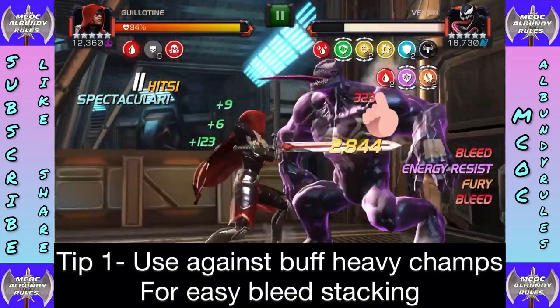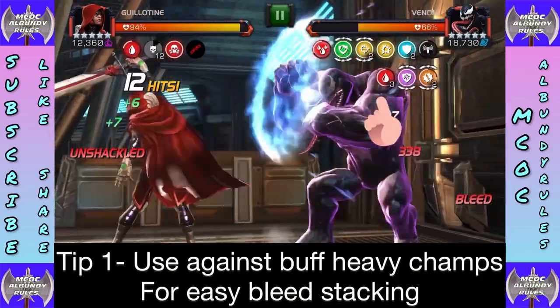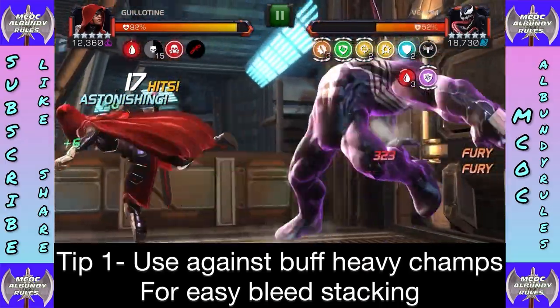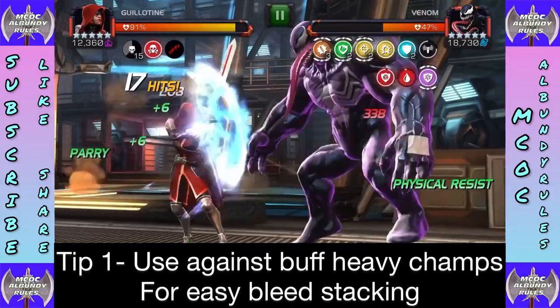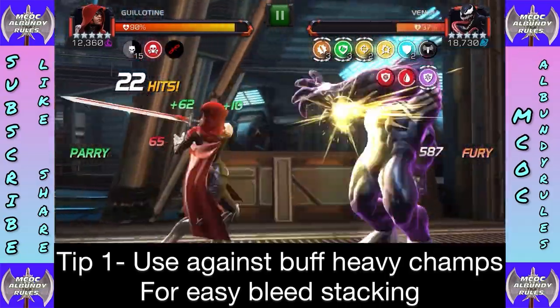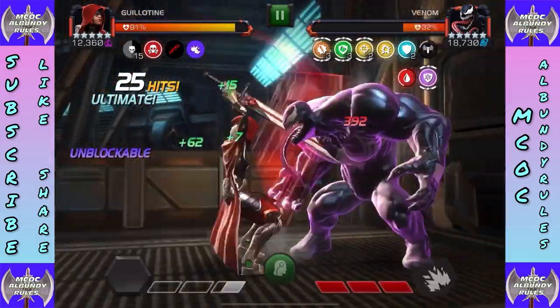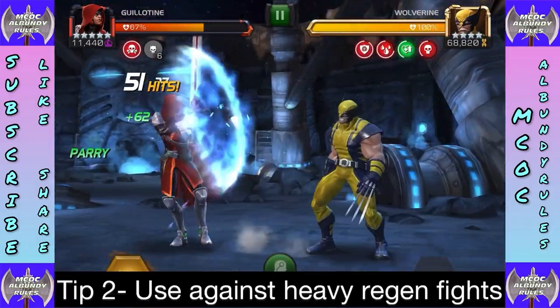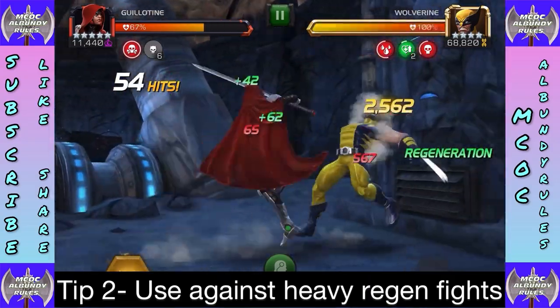Tip one: use her against buff-heavy champs for easy bleed stacking. Venom is a quick easy example — keep stacking those bleeds, keep in mind they tick over five seconds, and just let them bleed out. You can see some nice damage going on there.